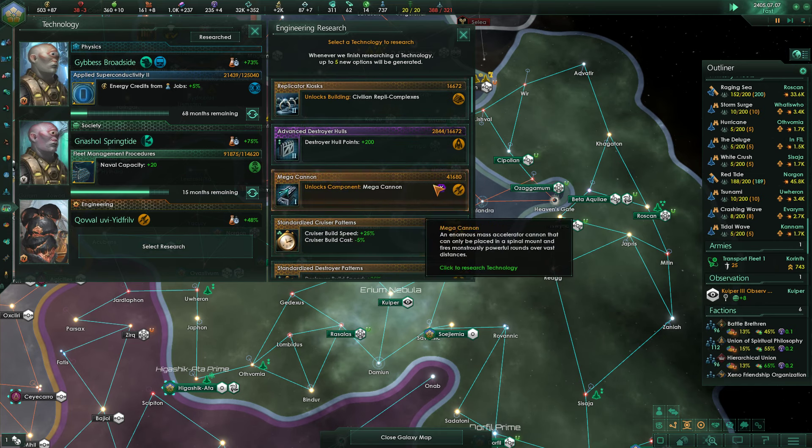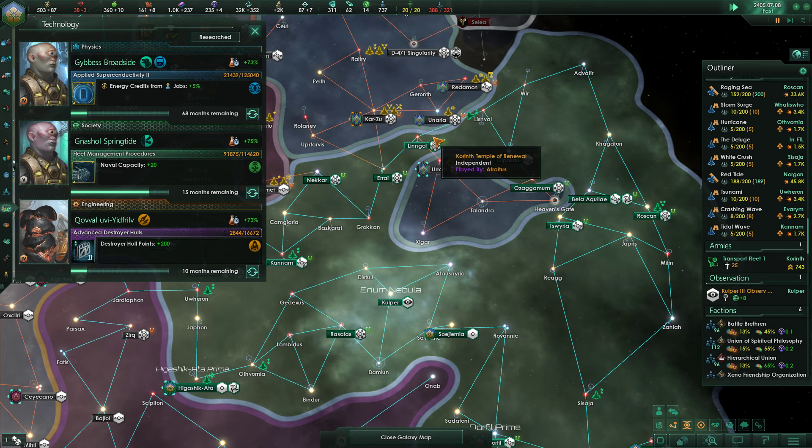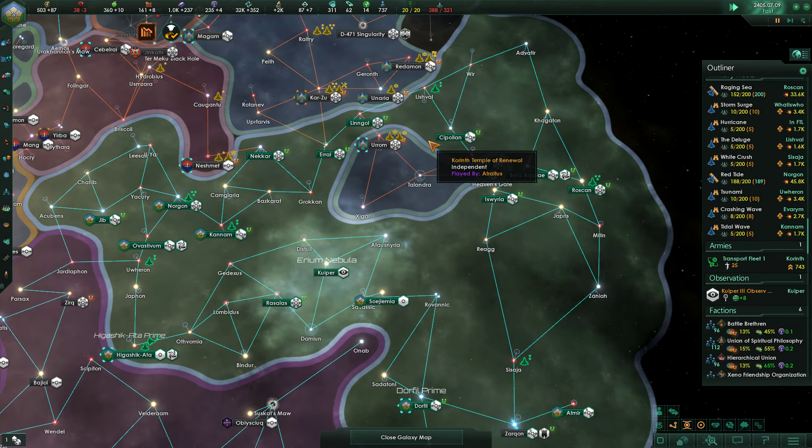What do I want to go for here? Destroyer hull points — that's a nice and quick one. Excellent.